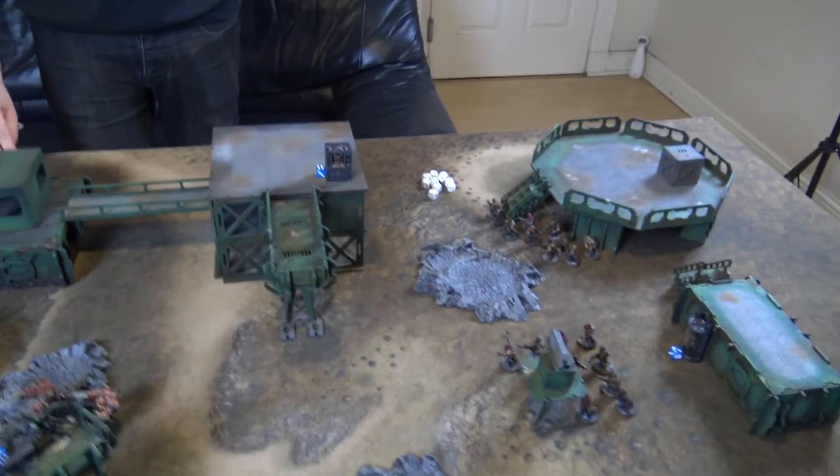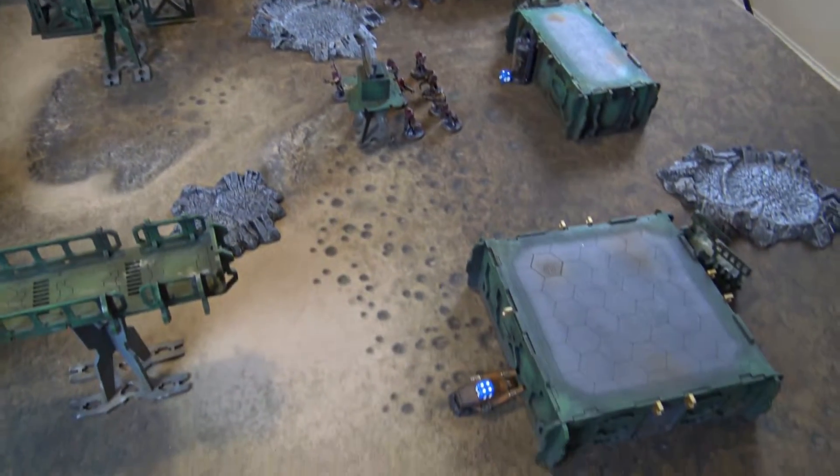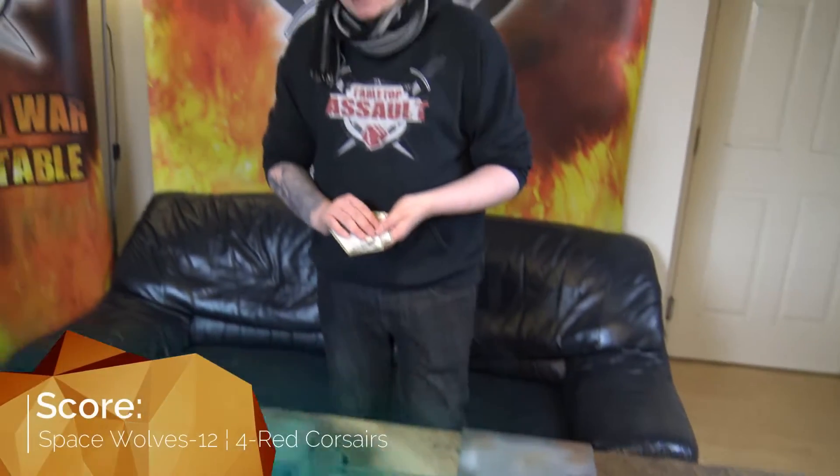End of Space Wolves turn three: David scores Big Game Hunter for killing the Maulerfiend, bringing the score to 12 to 4 (Ross scored Slay the Warlord for killing Ragnar). David discards Defend Objective 4. Score: 12 to 4. Ross has used all command points; David has two remaining. On to Red Corsairs turn three.